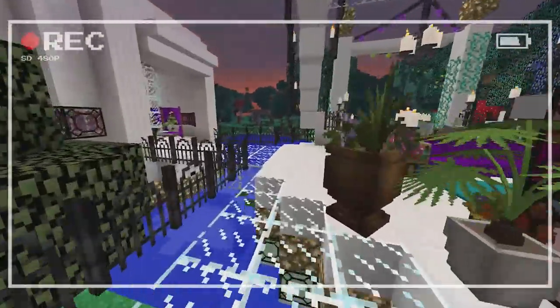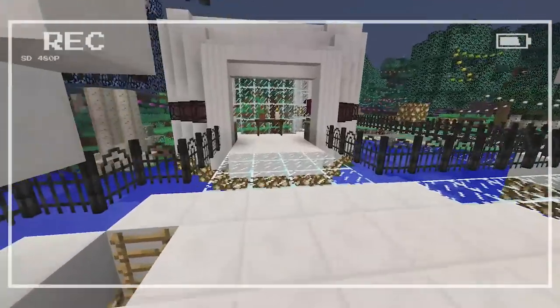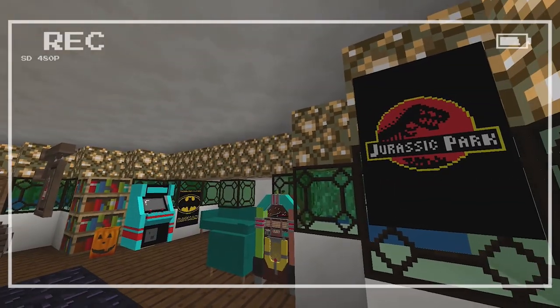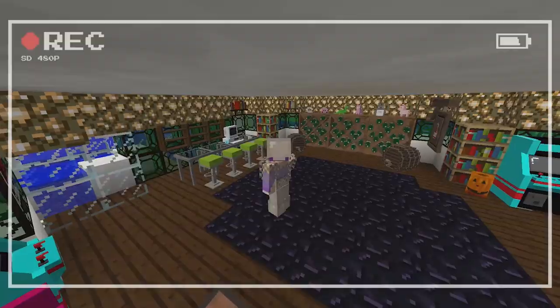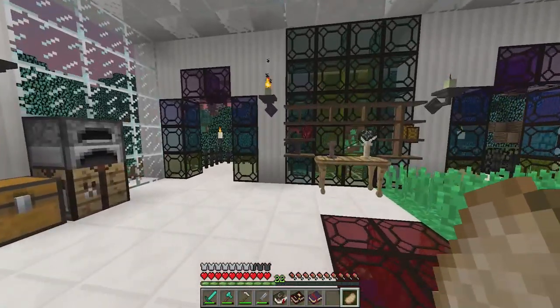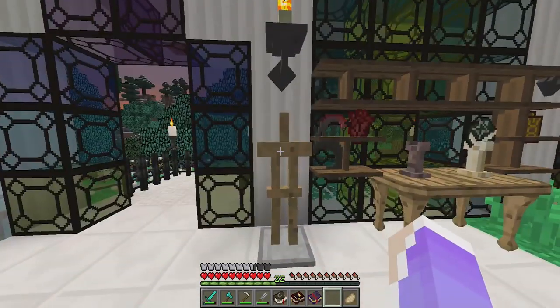We just recently had a fire, so trees burnt down. And over here, we have a little secret speakeasy where we get to hang out, play games, and drink wine. On the server, we like to say we drink the blood of the children. I'm gonna put an armor stand right here, and we'll put my little witchery stuff here — this is gonna be so cute.